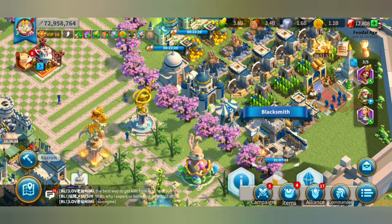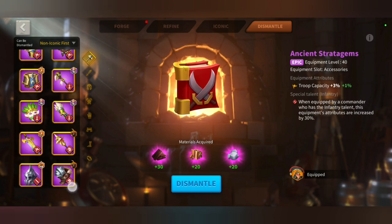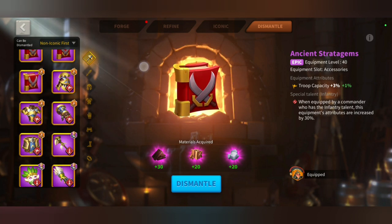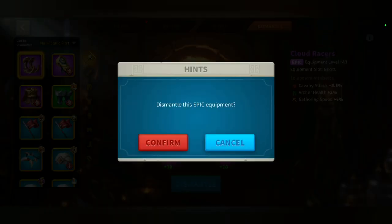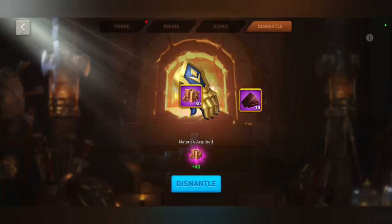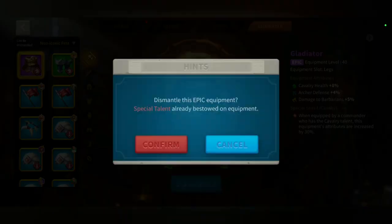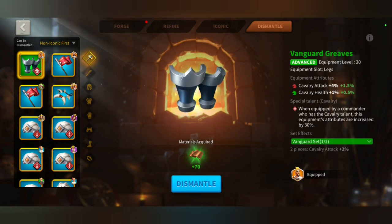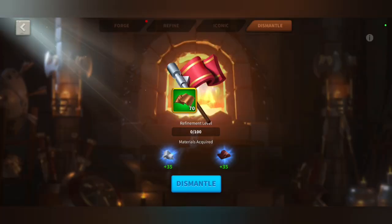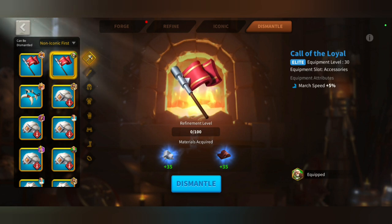So now we're going to go and dismantle some equipment. Unequipped equipment — where is it? Is it up there? Dismantle, dismantle, dismantle. And I think I'll dismantle this as well. Dismantle. And then Charles Patel — dismantle, dismantle. I don't think I need this.